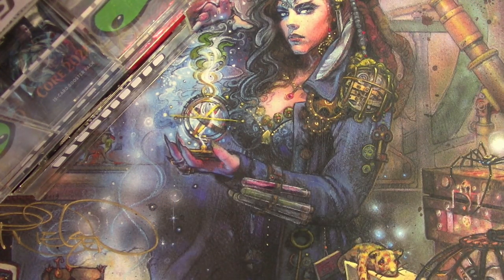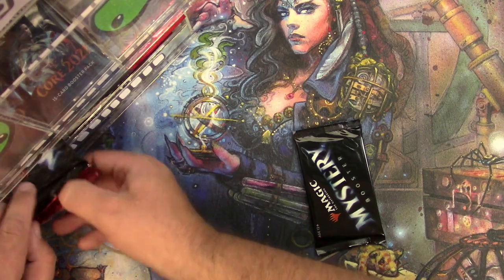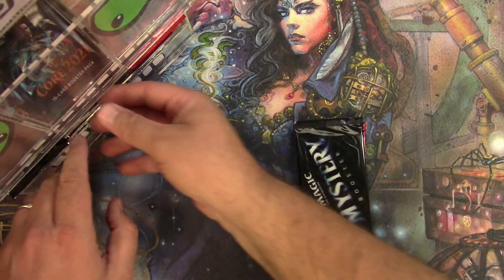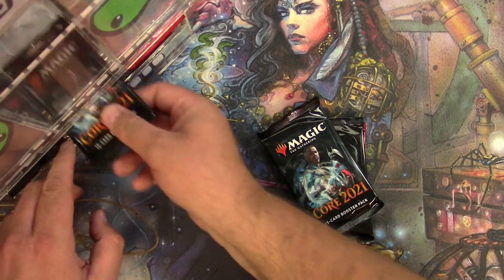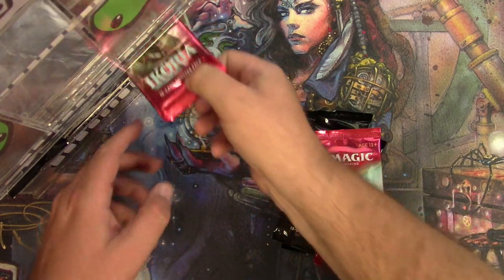Okay Sebastian, thank you very much — packs are on the way. Next set of packs goes to my longtime patron James Gilbreath. Pack of Khans, mystery booster, two packs of Core Set — we're gonna need a refill, pack bot — and two Ikoria.